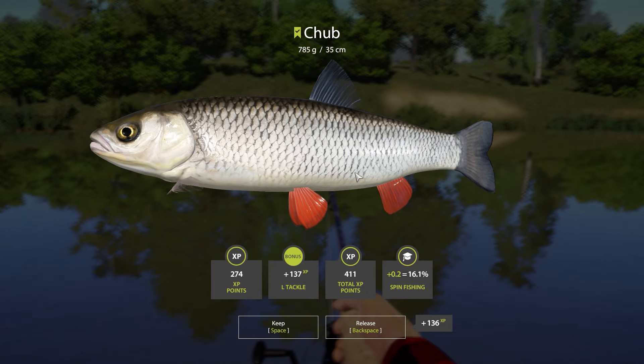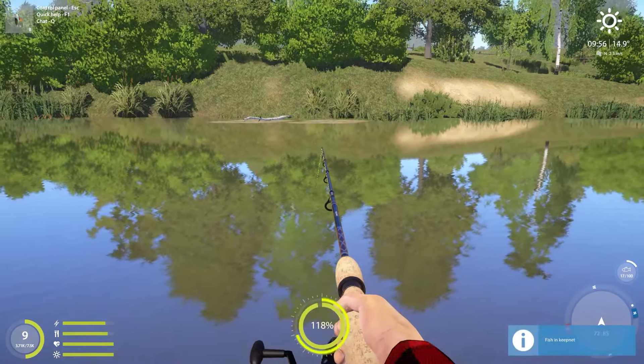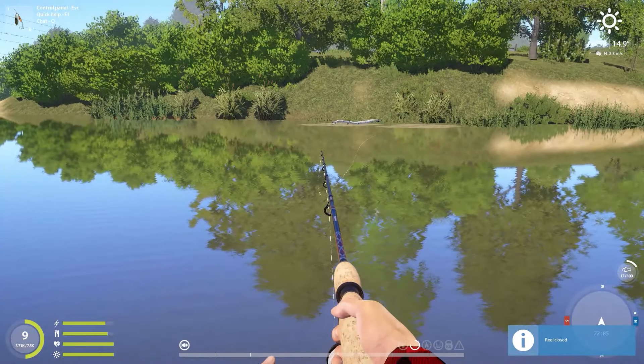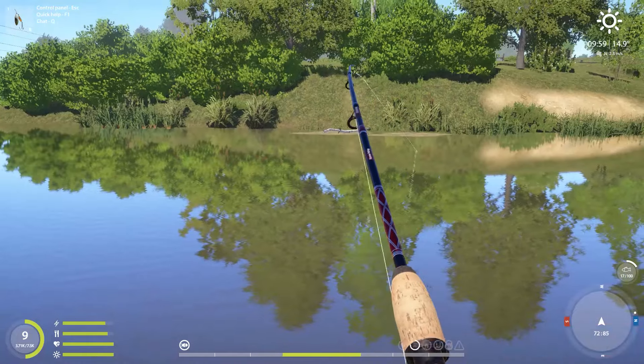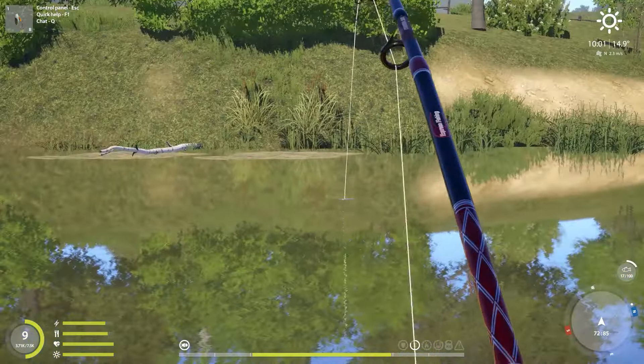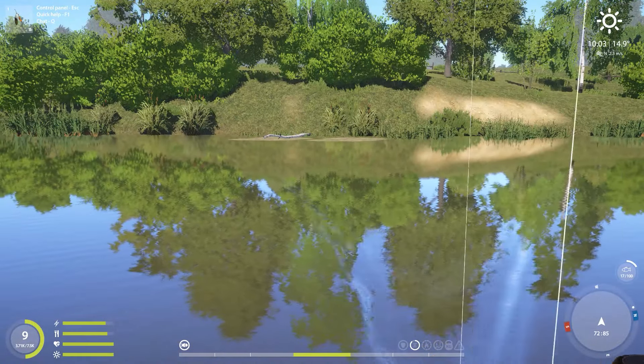785 grams and we got 400 EXP for this fish. The previous one we had was less than 100 grams smaller and it was like 170 EXP. So the EXP cap is huge over here with chub. And we have a fish on again, on the drop. I didn't have to do anything and we already have a fish on.